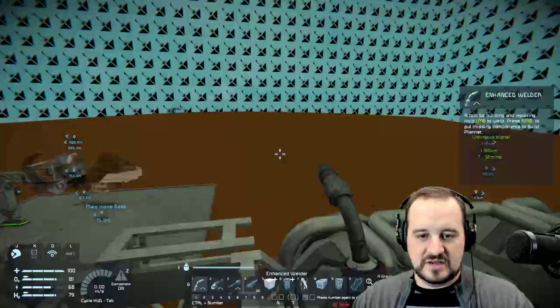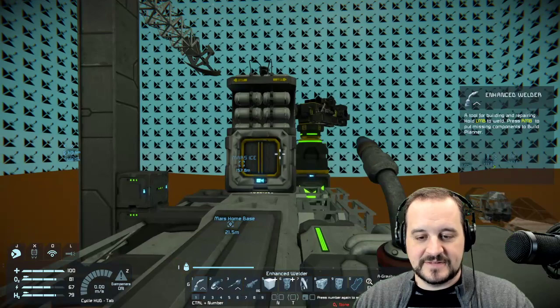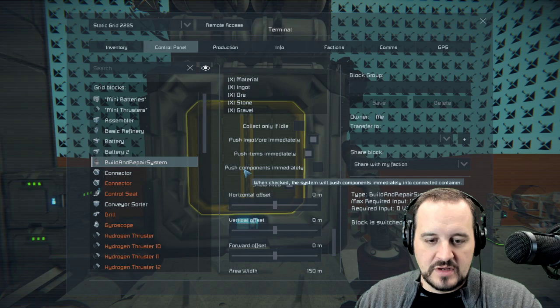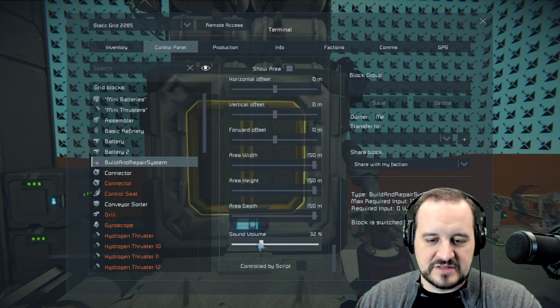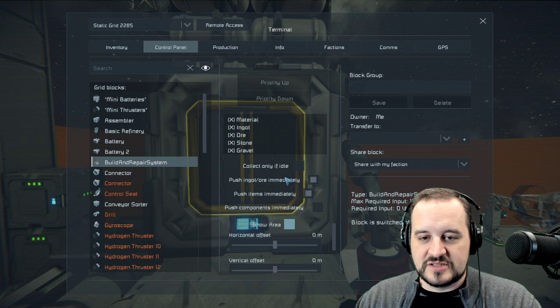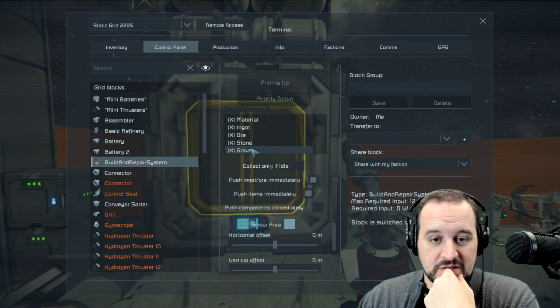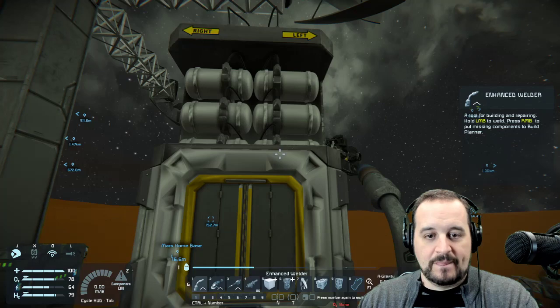You can click 'Show Area' and get this really weird blanket showing how much area it covers — which is massive. You can still be in situations where you need to slew it to some further place using the offsets — height and so on. And I turn the sound volume down because the sound of it working gets pretty annoying. So it's all set up. When I turn it on it's going to detect there's partially built stuff over there and it's going to continue building it.